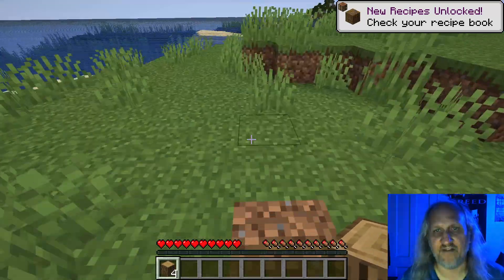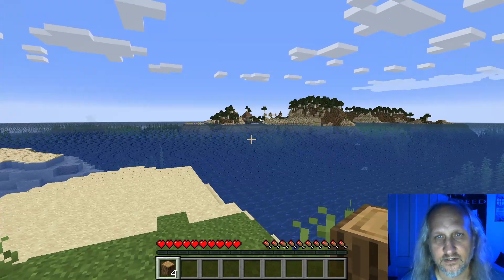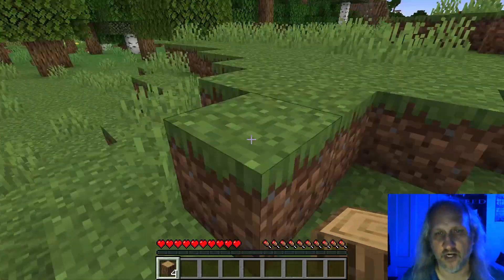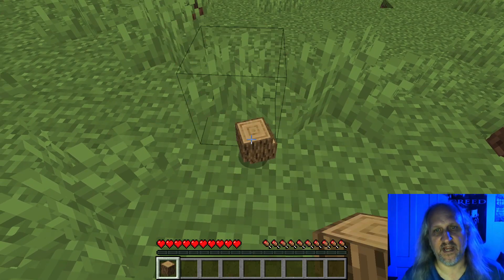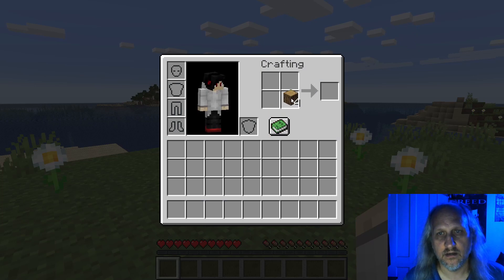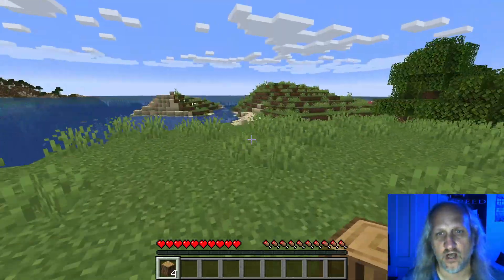First math problem! I've got — look, there's sheep right near where I'm starting out. That is a great thing. There's different colors over there. There's pigs, there's lots of food. This is a great place to start. And there's even iron! I'm very excited — I love playing Minecraft. So I have one, two, three, four logs. And if you play Minecraft, you know that one log makes four planks — oak planks. So my very first math question of our Friday Minecraft math lessons is: how many planks can I make with the four logs I got from that one tree?